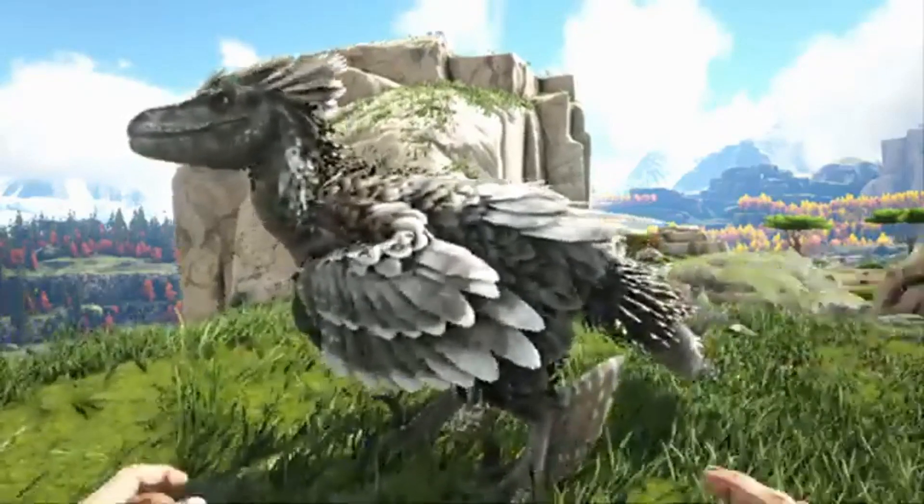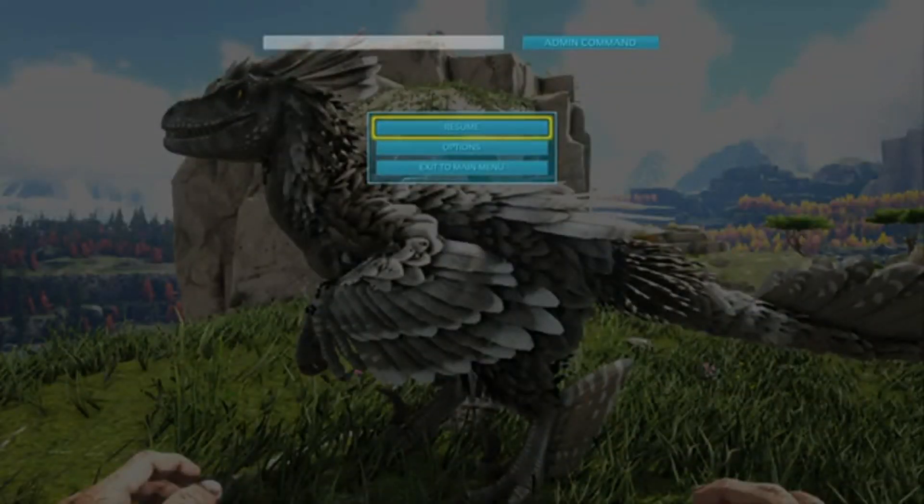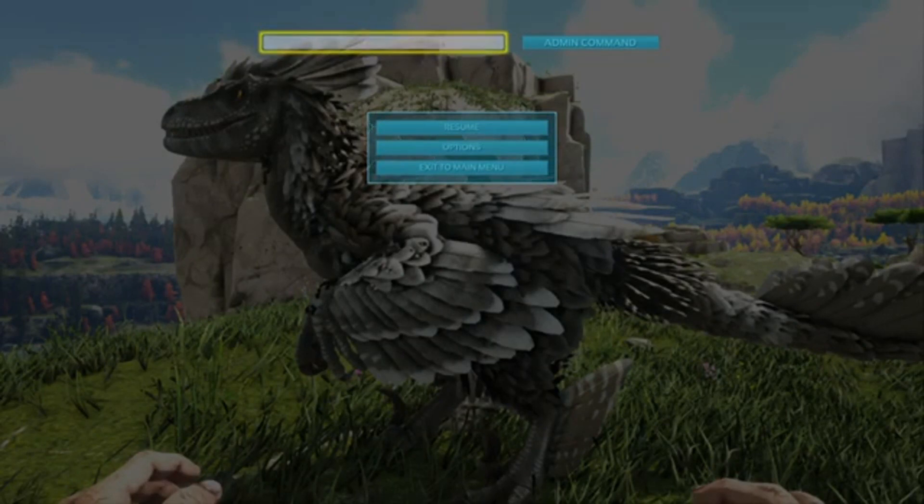So you come up to your dinosaur, make sure you're fairly close to it, hit the option button, and then go up to your admin command. If it's not there, you hit R1, L1, triangle, and square all at one time and it'll pop up. Once it pops up, you go in there, highlight it like I just did, hit the X button, and then you type in 'set target dino color.'